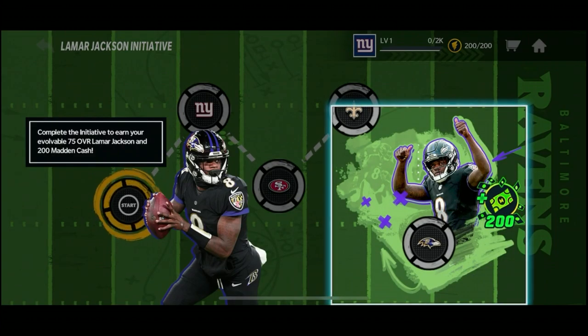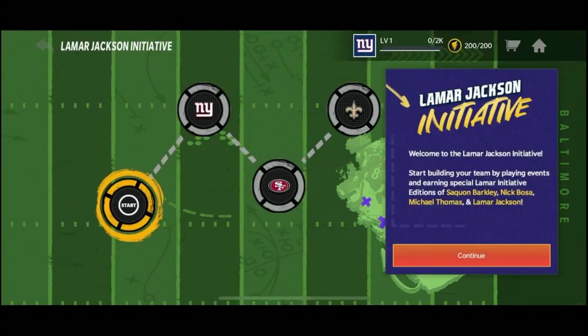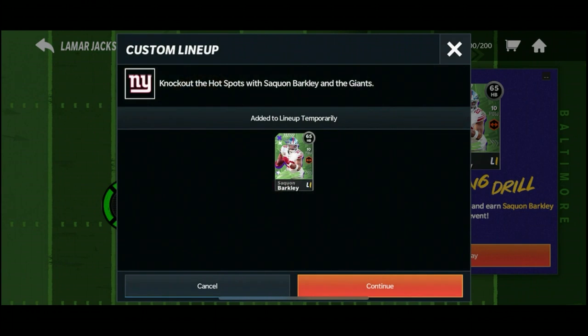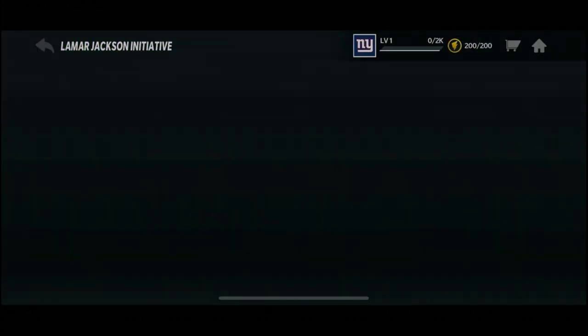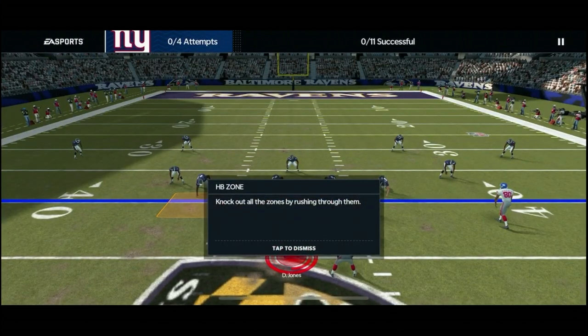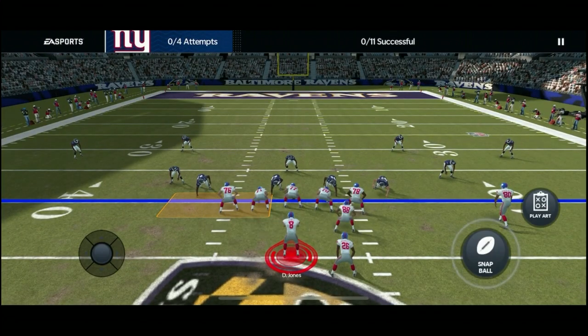Welcome to the Lamar Jackson Initiative. Start building your team by playing events and earning special Lamar Initiative editions of Saquon Barkley, Nick Bosa, Michael Thomas and Lamar Jackson. First up: learn how to rush and earn Saquon Barkley. We're going to get that Saquon Barkley - run and knock out the hot spots, knock out all the zones by rushing through them.